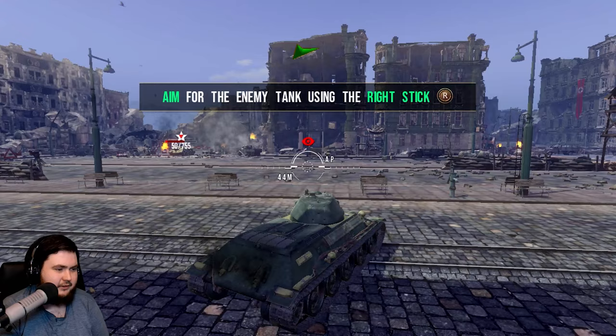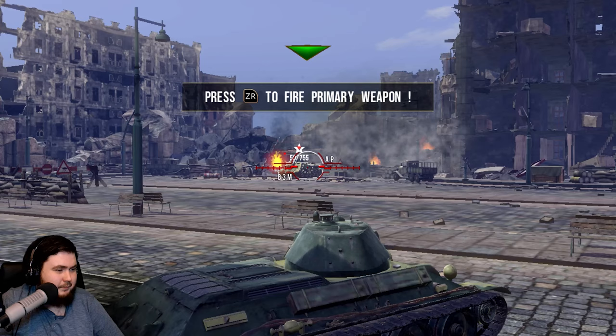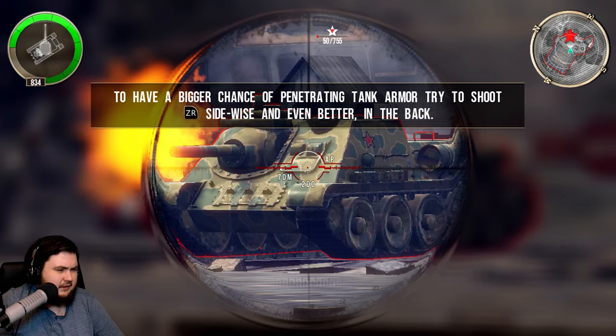Aim for the enemy — this is a bit more complicated. White would show no penetration, orange would show surface damage, and red would show full penetration. When you're aiming at an enemy tank, the colour of its outline glow will indicate the penetration status of your weapon and currently equipped projectile. ZL to zoom, make my aim more accurate — and now it has got a red outline. The aiming circle shows projectile spread.